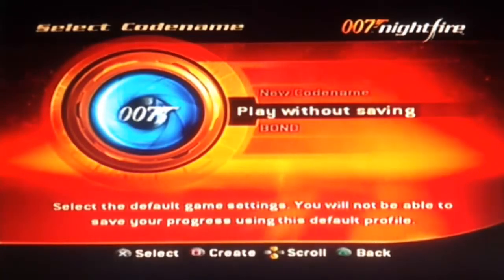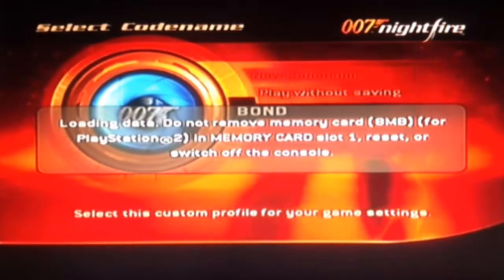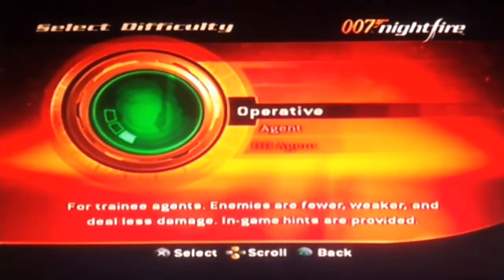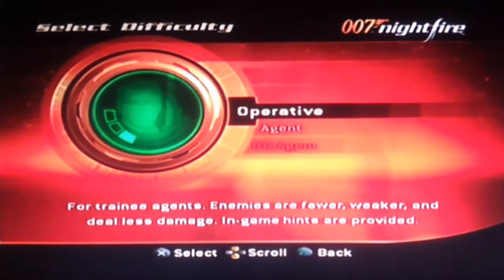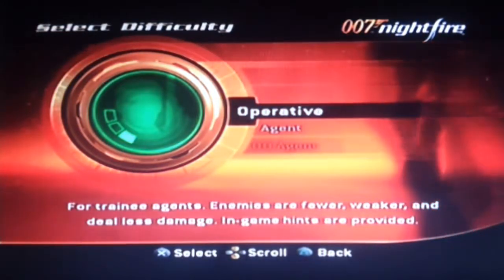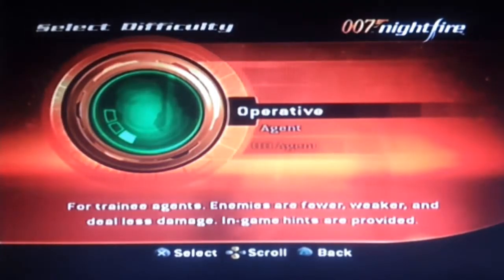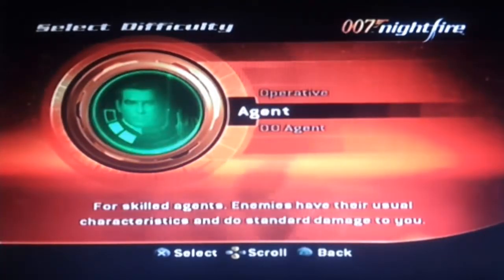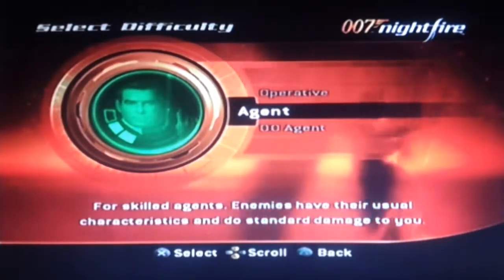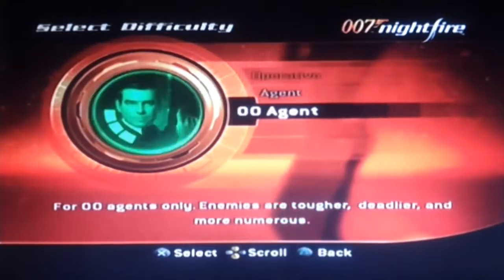In the last part I created the code name: Bond. Now we've got a difficulty setting. We've got Operative, which is for trainee agents - enemies are fewer, weaker and deal less damage, and in-game hints are provided. Oh, that sounds like a breeze. Agent is for skilled agents - enemies have their usual characteristics and do standard damage. Medium difficulty.